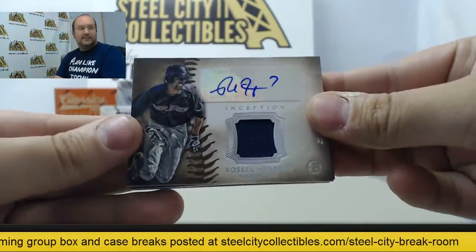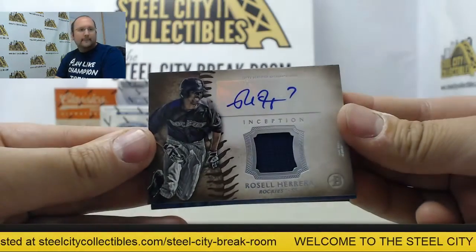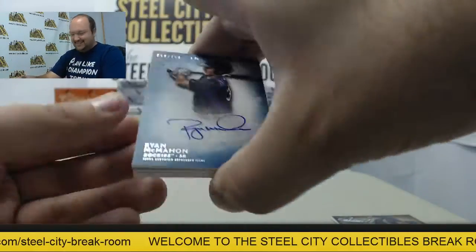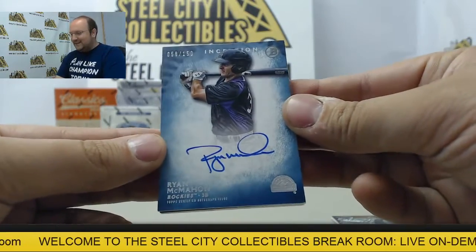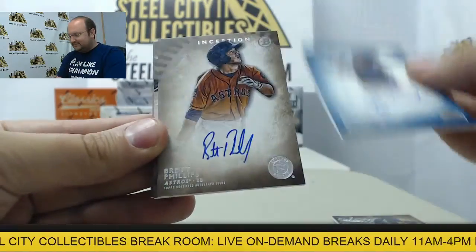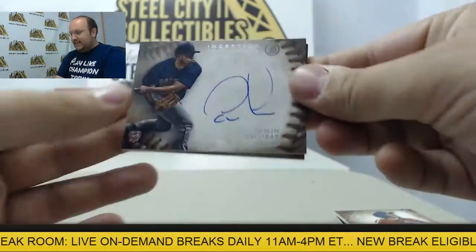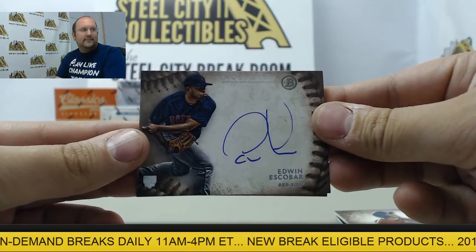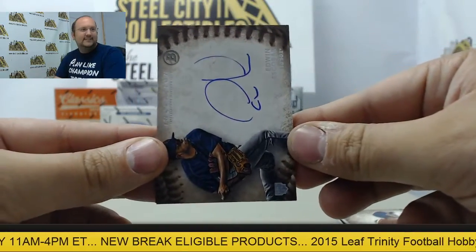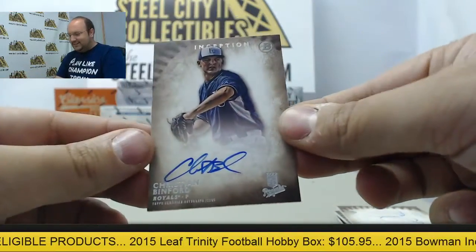First out of the next box: Auto Jersey of Rizal Herrera. Ryan McMahon out of 150, Brett Phillips, Edwin Escobar, and Christian Binford.